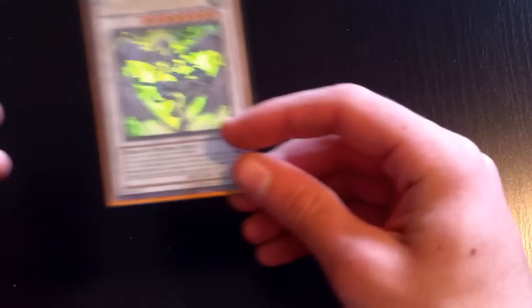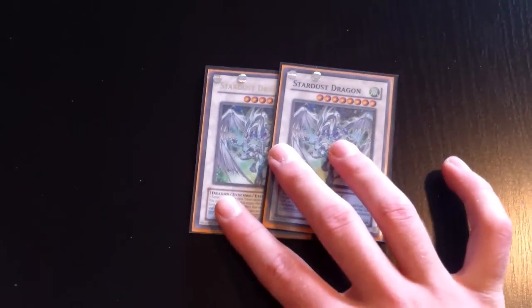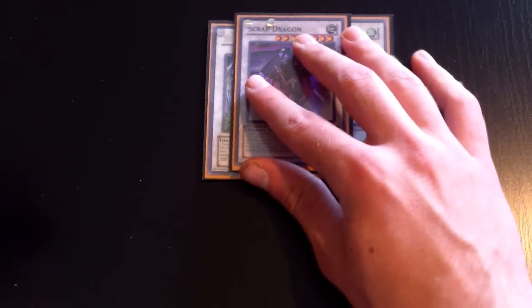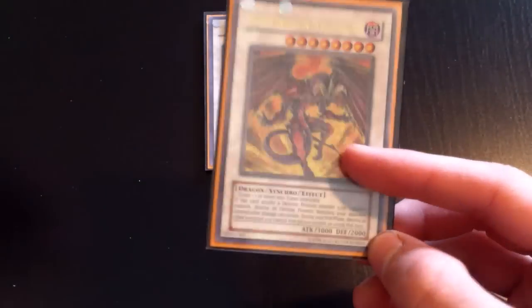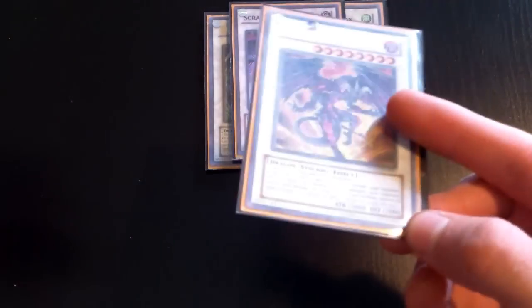That was the main deck — I believe it came out to 40 or 41 cards. For the extra deck: two Stardust Dragon, level eight, really easy to make, and it's 3500 with Prism. One Scrap Dragon. I didn't run this at regionals — this slot is actually supposed to be Avenging Knight Parshath, which I'm trading for later. Avenging Knight Parshath is the way to go: it's 2600, becomes 3600 with Prism, and it pierces — which is ridiculous.